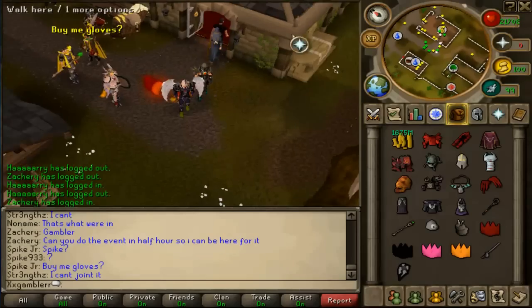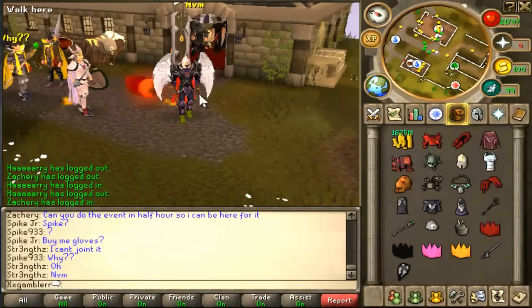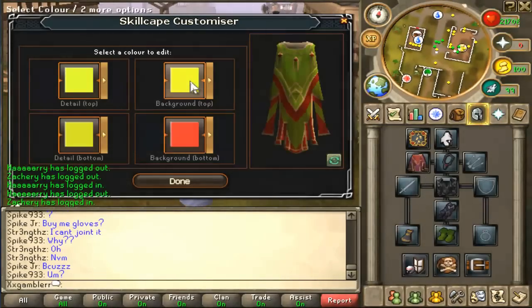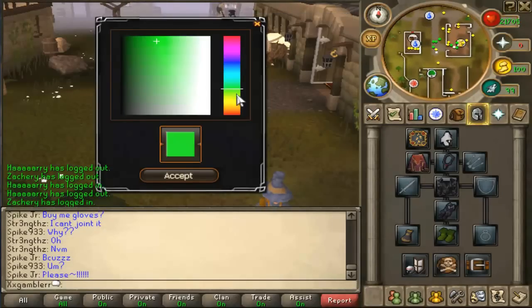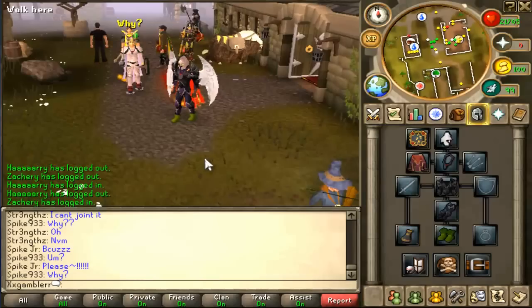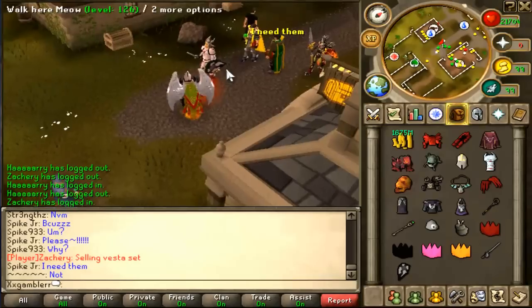This game — all the bugs are fixed. Goliath gloves actually work. Wings work, all the wings. You can actually customize your cape and change up the colors. All the skills are functional, there's no problems with skills. It's fully economy. All the drop rates are set for bosses. Just come on and check it out, let me know what you guys think.